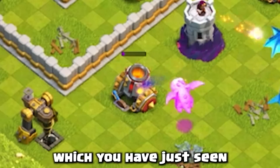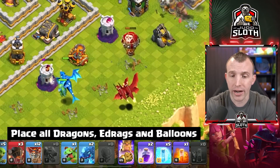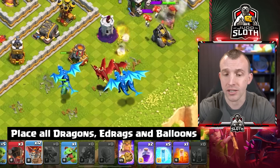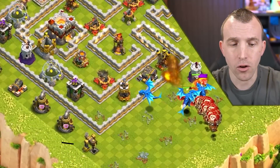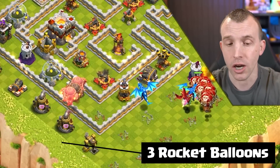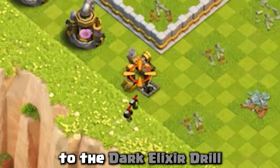Once the Mortar has gone down, which you have just seen alongside that Cannon, place all of your Dragons — your two Electro Dragons and your remaining Balloons — in towards the Central Mortar. Then you can place three Rocket Balloons in towards the Archer Tower on the left, a Baby Dragon on the Cannon, and two Goblins to the Dark Elixir Drill.